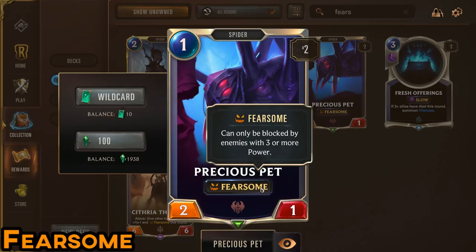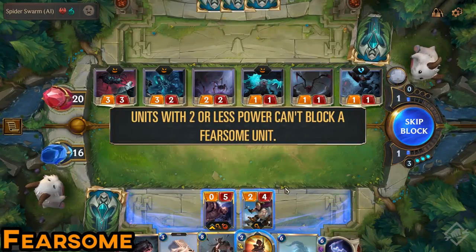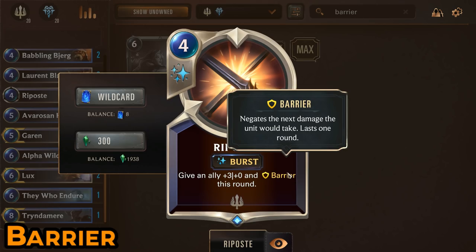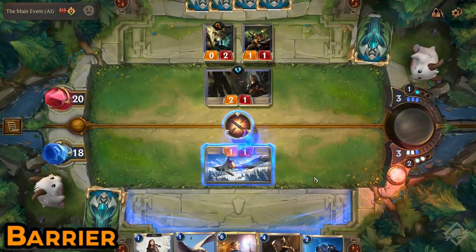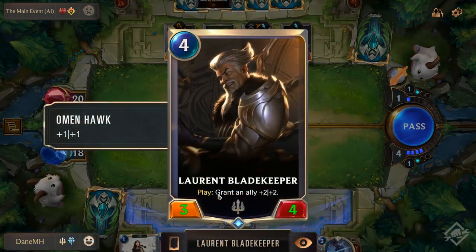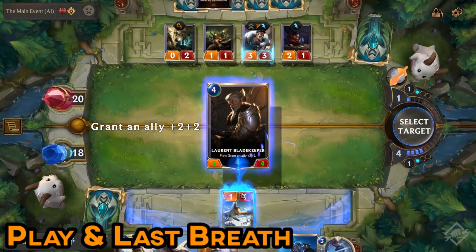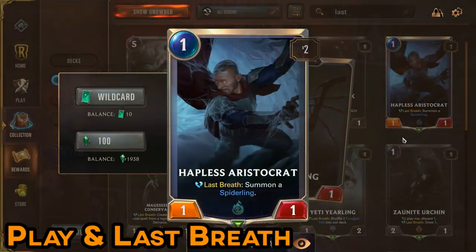A Fearsome unit can only be blocked by another unit with three or more attack. Next is the keyword Barrier. If you're familiar with Hearthstone's Divine Shield, this is the exact same thing with one small difference — Barrier will only last for one turn, so you need to make sure you're protecting a minion that will definitely take damage. Lastly, to conclude the basic mechanics, let's look at Play and Last Breath. Play requires you to play the card from hand to gain its effect, as opposed to Summon. Last Breath is similar to Deathrattle, where the minion's effect will happen when it dies.